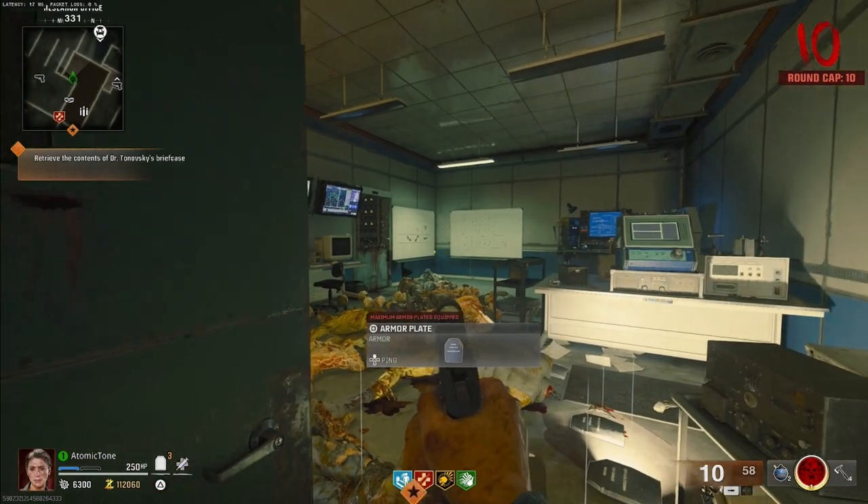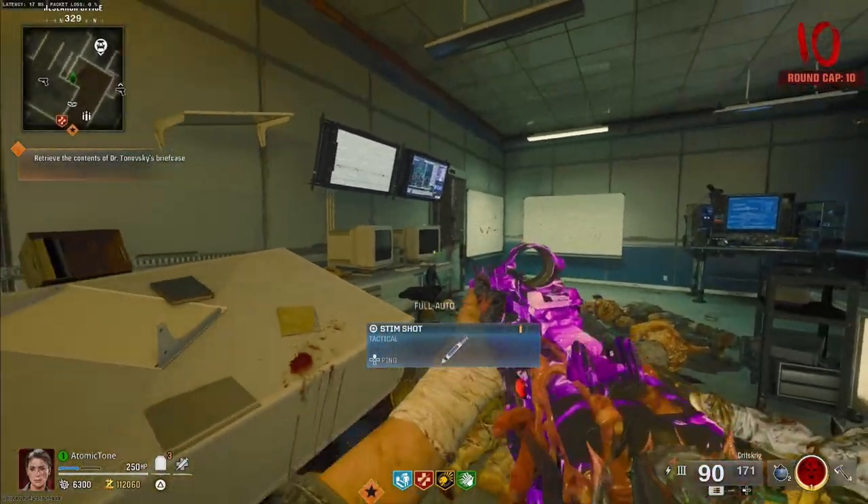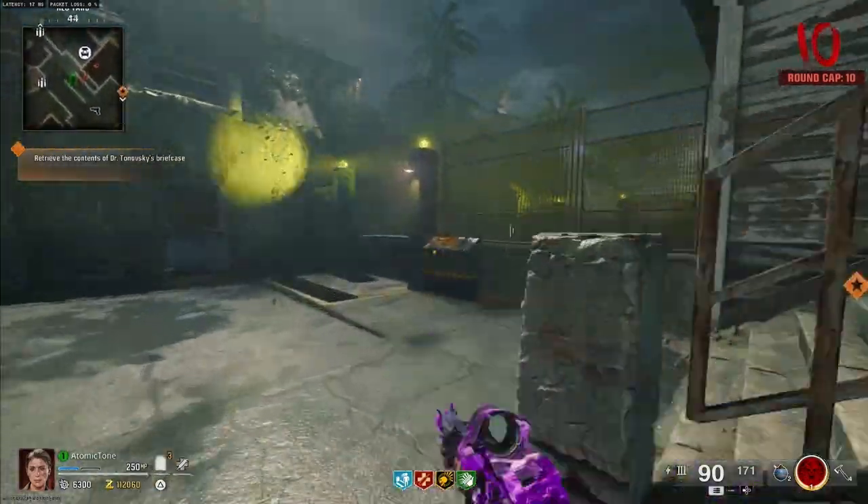It's extremely easy because you're never gonna go past round 10, so you're never gonna have to worry about anything big. They're all just gonna come into this room. So what you do is you get to this room — if you don't know I'll go show you in a second — but everybody should pretty much know how to get to this room. You'll need to get a gun with Deadwire.